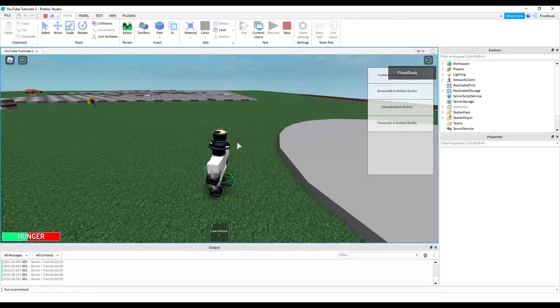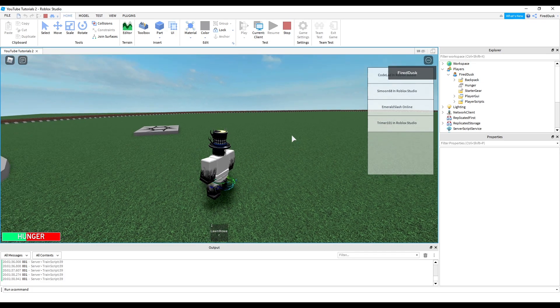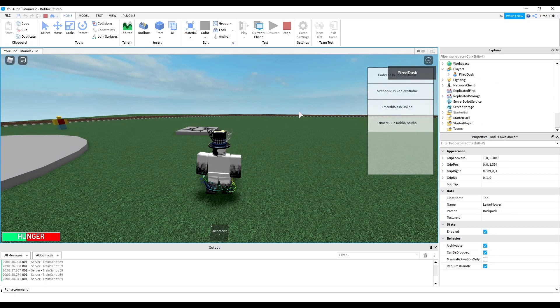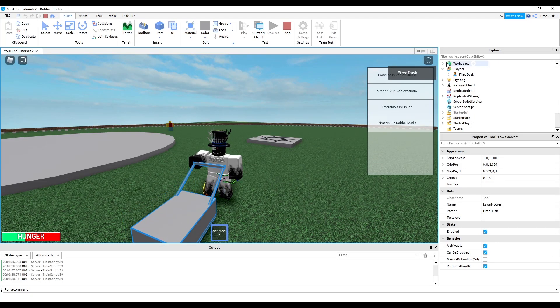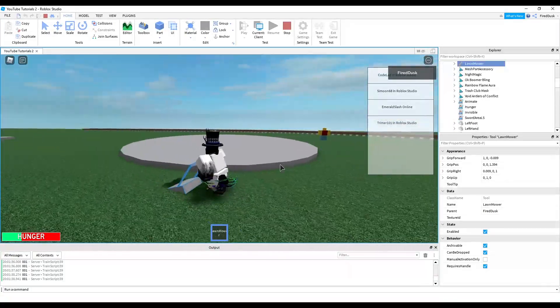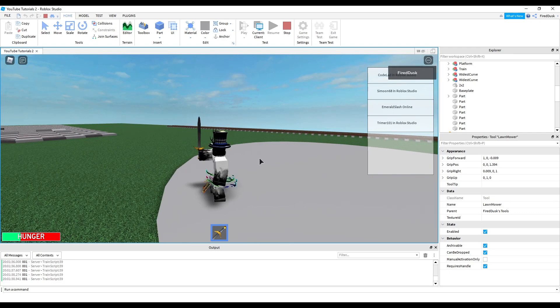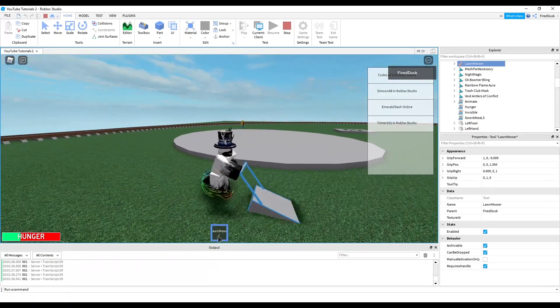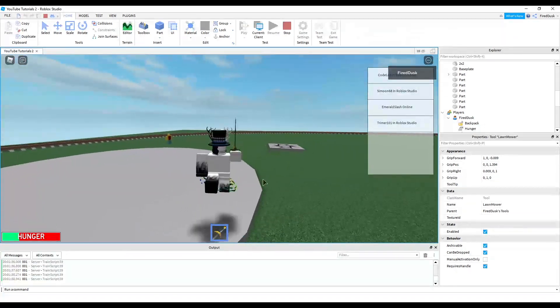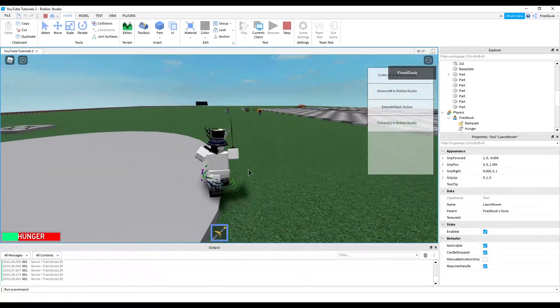I'm going to show you guys right now what we have. As you can see whenever we join the game, this is everything in my backpack - I just have a lawnmower. Whenever I open up players, lawnmower is in my backpack. How it works: whenever you equip a tool it just goes from your backpack to your character. So I'm going to have my lawnmower equipped and show you some examples. Whenever I walk on, as you can see it equips my sword. Whenever I walk off it gives me my tools back. It works a whole lot better now and I haven't had any bugs with it.